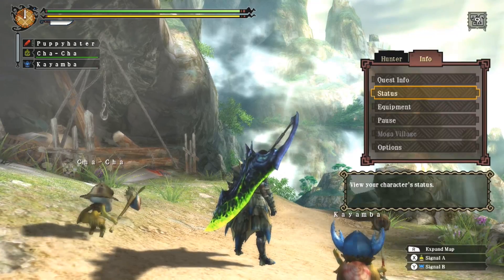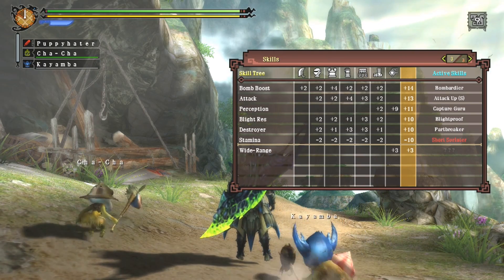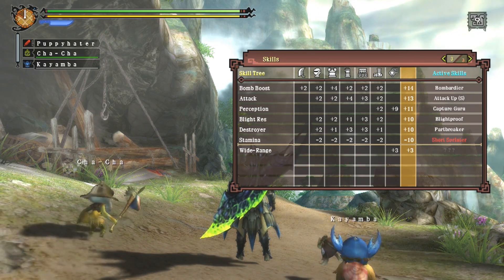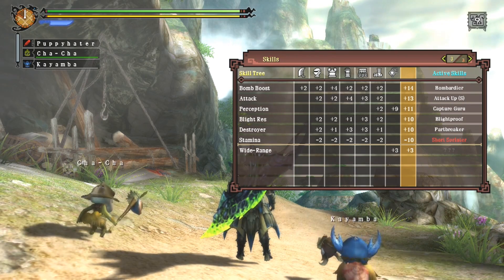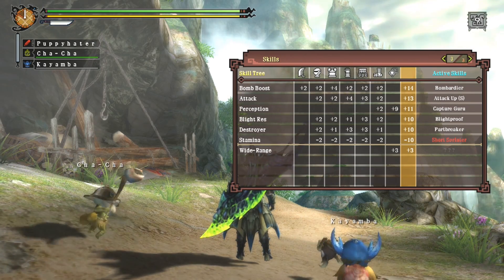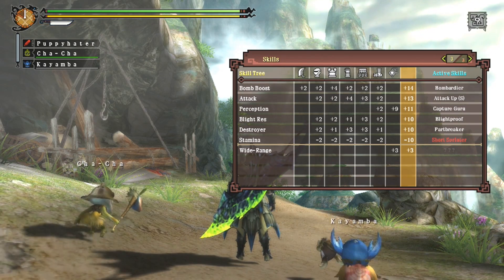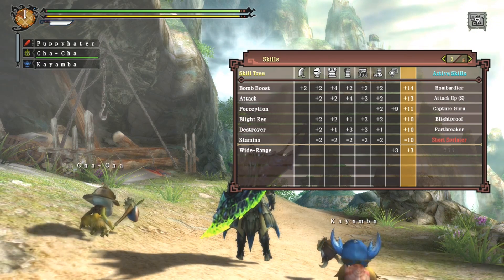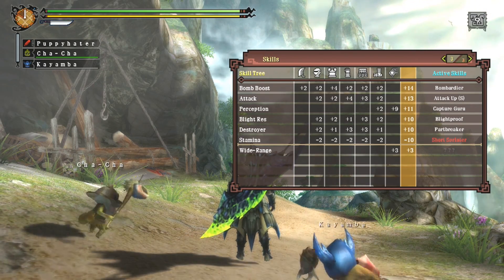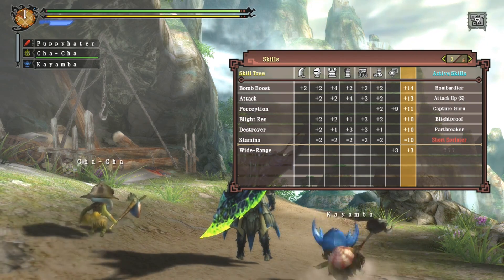I have not played this game for a while — see how professional I am. Now let me show you the status screen. I have the Lug Icarus armor because it has two particular skills: Blightproof and Part Breaker. Part Breaker makes it easier to break parts of a monster — very handy if you want to make weapons or armor. Blightproof is also self-explanatory: it prevents blight.